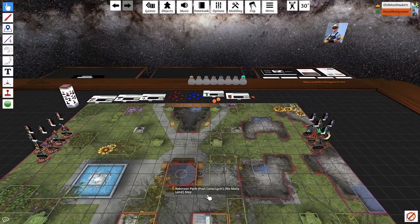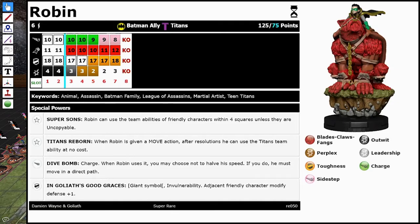All right, starting us off — I'm going to have Robin. So everybody but Starfire is going to be at their lower point line. Here we have Robin — pretty cool. He's got some charged blades. He's got this first trait, which is Super Sons: he can use the team abilities of friendly characters within four squares, unless they are uncopyable. It's like a worldwide copy for all friendly characters — pretty cool.